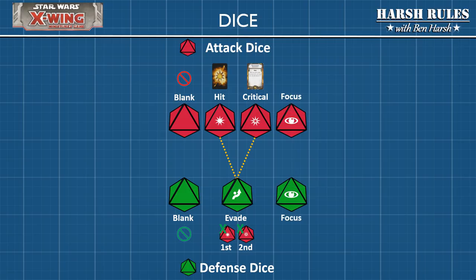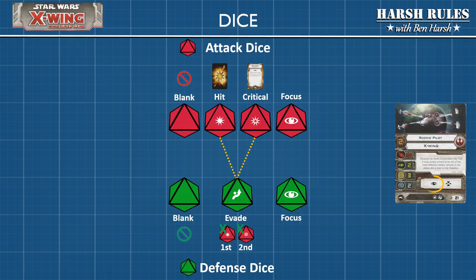Finally, both attack dice and defense dice have a focus symbol. If a focus dice is rolled and that ship's pilot has activated their focus ability, they can use their focus token. Activating a focus ability generates a focus token. By playing a focus token, the player can modify one of their focus dice rolls. With attack dice, a focus symbol can be changed to a hit symbol. From a defense perspective, a focus symbol can be changed to an evade symbol.